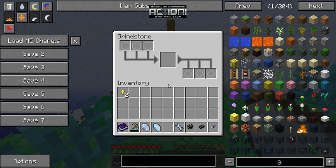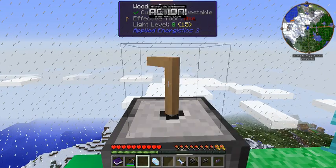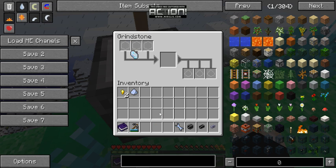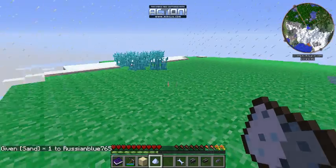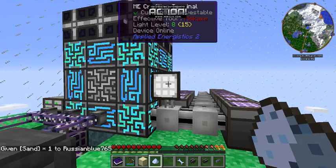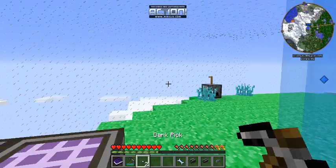This is what you're gonna need to get Pure Quartz, Charged Certus Quartz, Certus Quartz. You put it in and hold it until it stops. It has to be only Certus Quartz — and put that with Sand. Using any Crafting Terminal, because I did not put a Crafting Bench down — any Shapeless Crafting Recipe — then you have this.